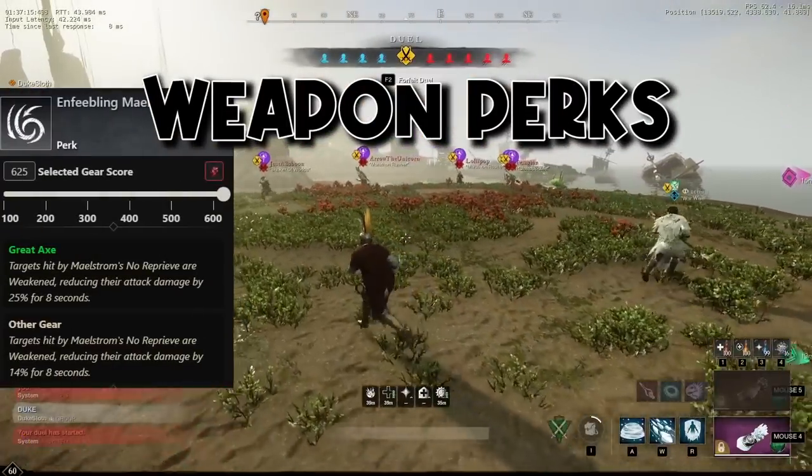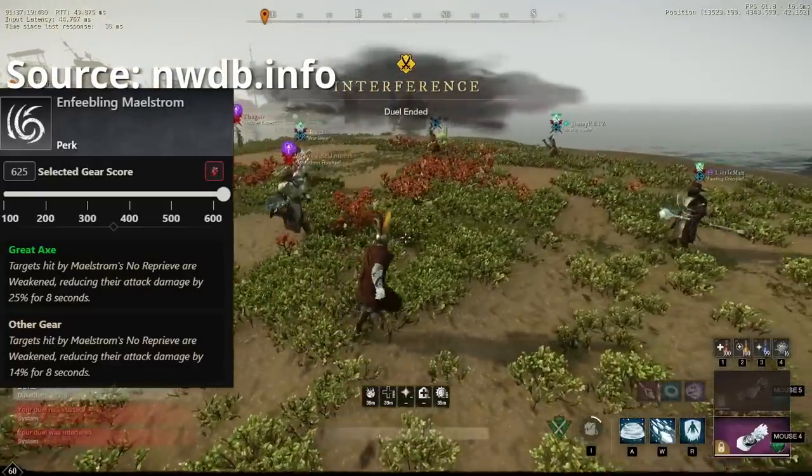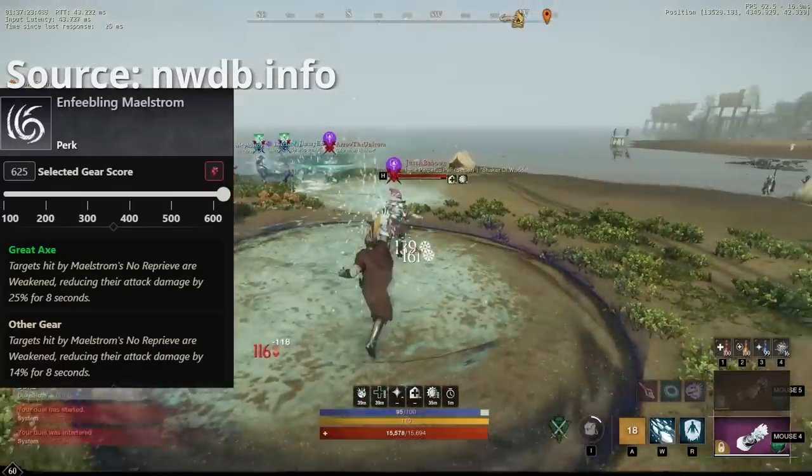Ahoy! Weapon perks in New World are weird. Once upon a time they used to be equally strong on weapons and on armor, and eventually they changed that so the weapon perks would be more effective on your weapon.